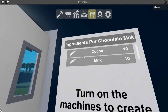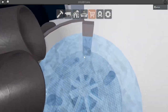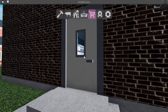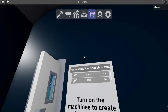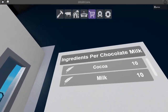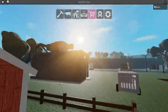So in order to make chocolate milk you need 10 cocoa and also 10 milks. One milk is 300 coins, so 10 milks will be 3,000 coins. For cocoa, 50 cocoa is 75k, so 10 of it will be 7.5k. Milks are 3k, so it costs 10.5k total to make one chocolate milk.